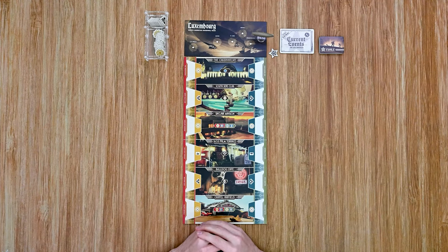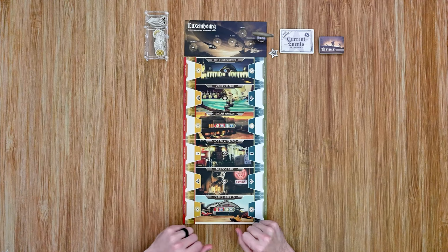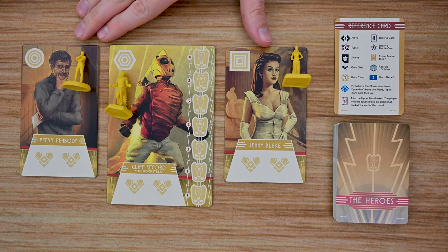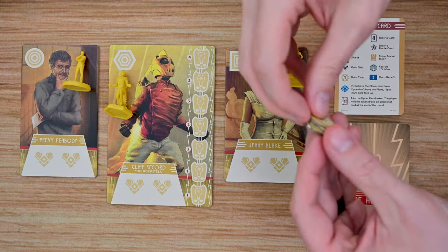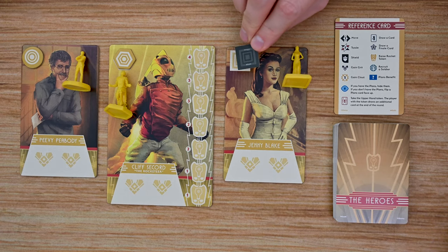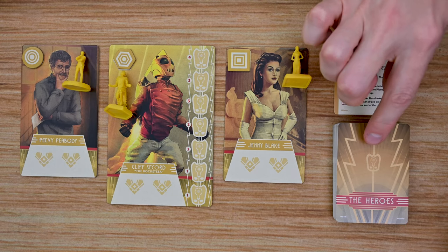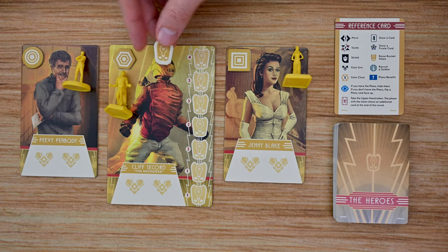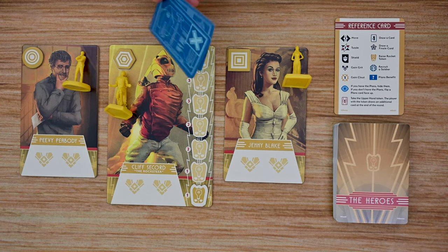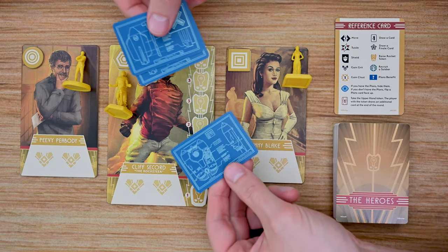Have each player decide which side they're playing — the hero player sits on the left side of the board and the villain player on the right. Each player chooses their side, gains three character cards along with miniatures, and places tokens on their symbol on their board — these are double-sided tokens that signify when a character has taken their turn. Each player also receives a reference card and their deck. The hero player receives the Rocketeer token placed on the bottom slot of his card, plus three plan cards — secretly deploy these under each character, with two being fake plans and one being the real Rocketeer plans.